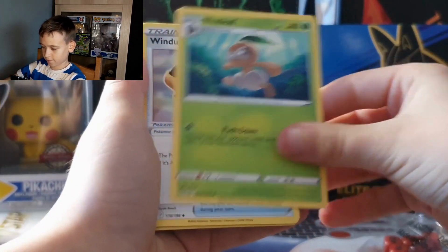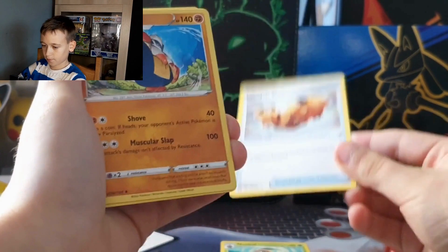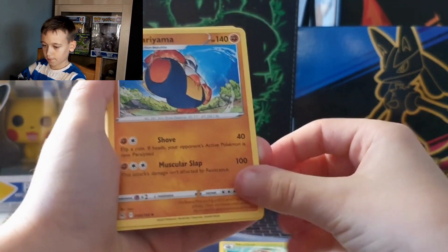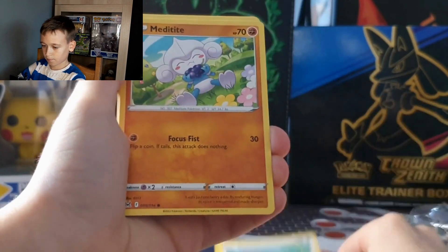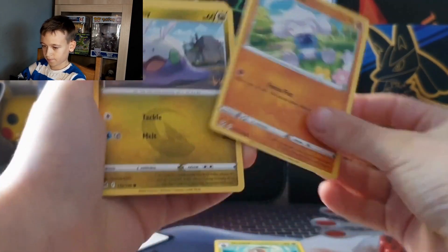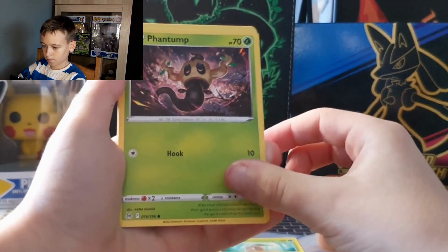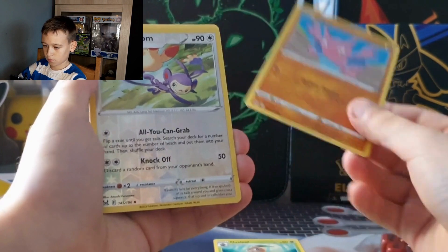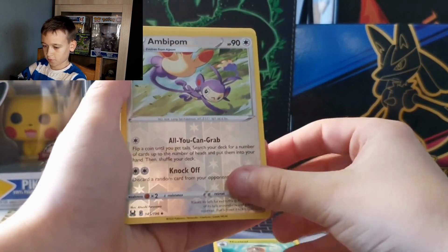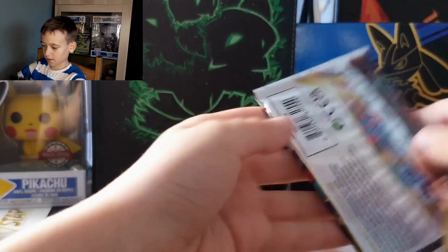Pack one: we get a V Star logo Nuzleaf, Winding Road, Dunsparce, Gummy, Phantump, Eelgarr, Red Flaw, and a Poliwag.